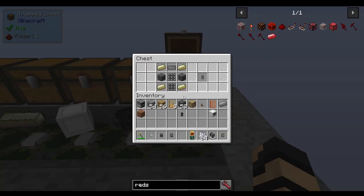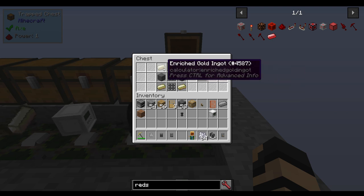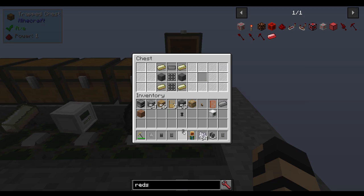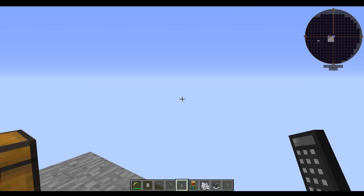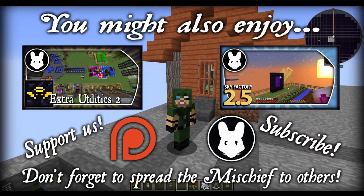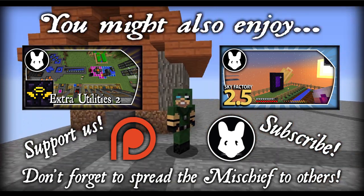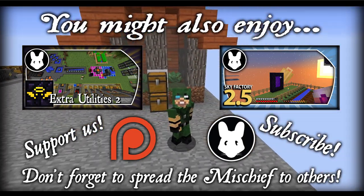Last but not least, how to get into the next tier: the scientific calculator. That's going to be four enriched gold ingots, two reinforced stone, two calculator assemblies, and a calculator screen. That gets you a scientific calculator, which can make even more things to help you advance further. I hope you guys enjoyed this overview of the Calculator Mod. If so, don't be afraid to give a like, comment, subscribe, and spread the mischief to others if you think they'll enjoy this content as well. Until next time, folks!